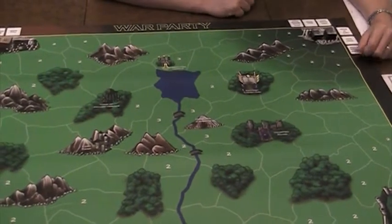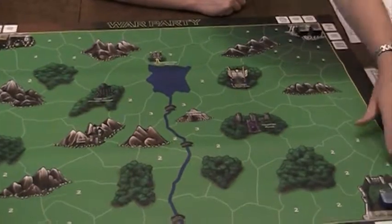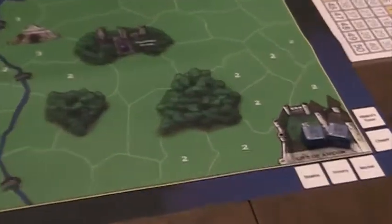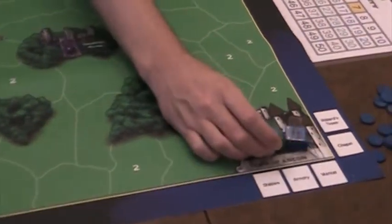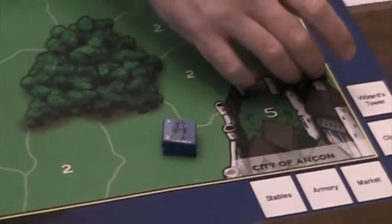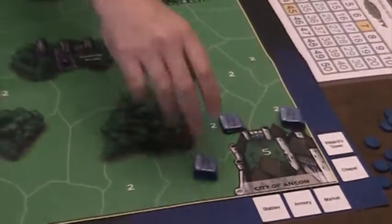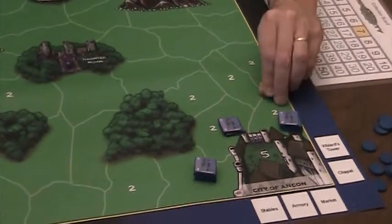Let me take you through the first couple of turns so you can see how it looks from a human perspective. Here we have the humans — every army starts off with nine basic infantry units, the human soldier, starting here in the city of Ankin. In the very first turn, the humans can move out as many of their nine units as they'd like into the territories located directly outside the capital.